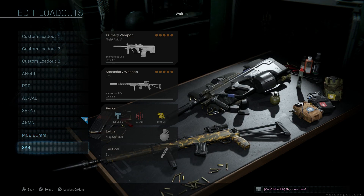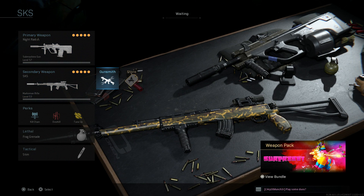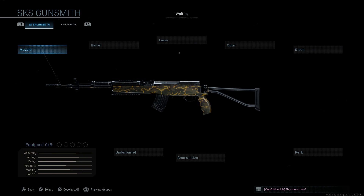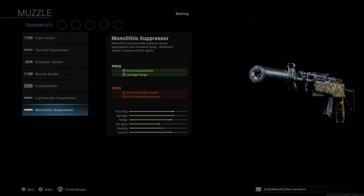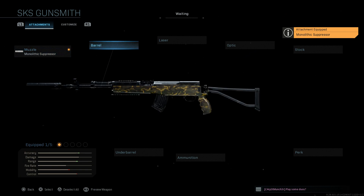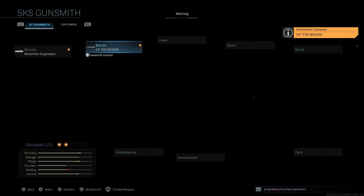Last but not least is the SKS — one I've been playing around with more lately, and I'll do a specific video on it. With this particular setup it's a pretty beast DMR. I didn't like the SKS when it first came out but I'm beginning to appreciate it more. First attachment: monolithic suppressor for sound suppression and damage at range — cons are ADS speed and aiming stability. For the barrel, we want the longest one for damage range, bullet velocity, and recoil control.